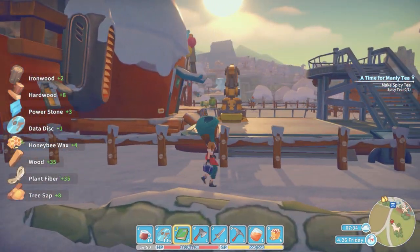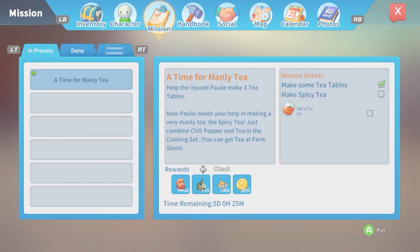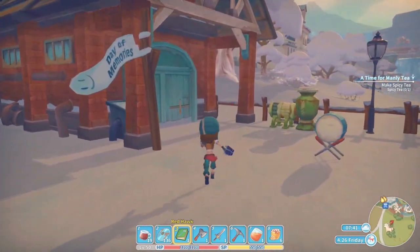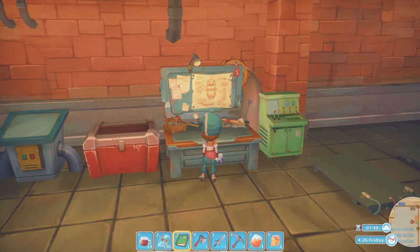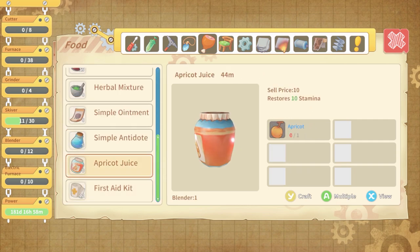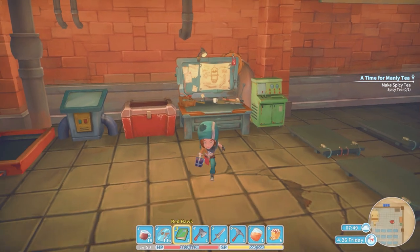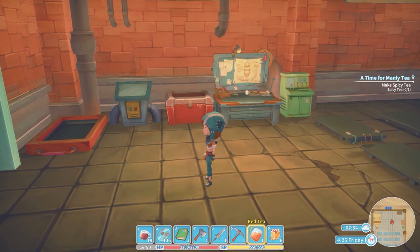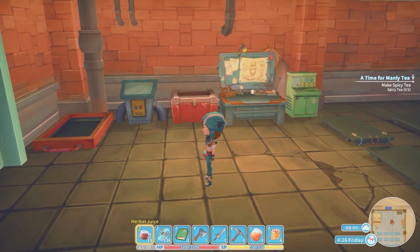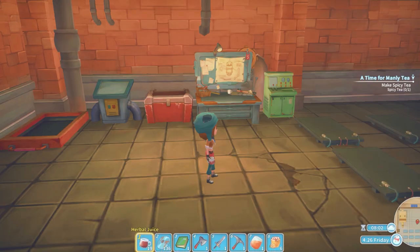I see we were supposed to make some manly tea. I do not recall what was involved with making manly tea. Did we even know the recipe for this? Spicy tea — oh okay, that's all we needed to make was spicy tea. I don't recall from last time what the spicy tea situation was looking like. We have red tea and herbal juice. I'm not sure that I know how to make spicy tea, so I'm not going to worry too much about this one. Polly might be sad but that's okay.